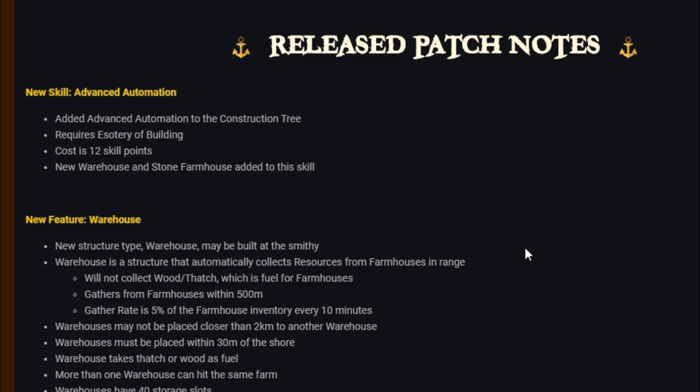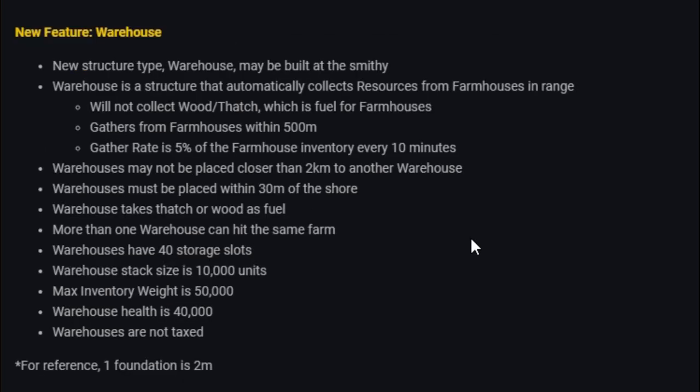Patch notes: new skill — Advanced Automation added to construction tree, requires Esoteric Building, costs 12 skill points. New warehouse and stone farmhouse added to this skill. New feature — warehouse is a new structure type that may be built at the smithy. It automatically collects resources from farmhouses in range, will not collect wood and thatch (which is fuel for farmhouses), and gathers from farmhouses within 500 meters. Gather rate is five percent of the farmhouse's inventory every 10 minutes.